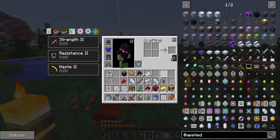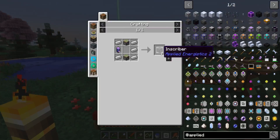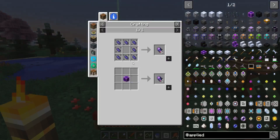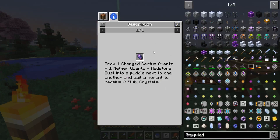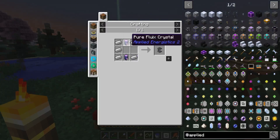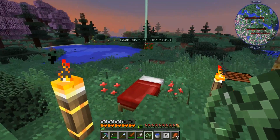To get started off, we need to make inscribers so that we can make all the processors required for all the other things in this pack. This is the inscriber recipe, but we need some of these fluix crystals, which can be difficult to make. The only problem is you can find all the other resources very easily apart from the charged certus quartz, which we need. You can turn normal certus quartz into charged certus quartz by charging them up in a charger, but that also requires these fluix crystals. So yeah, this complicates things.